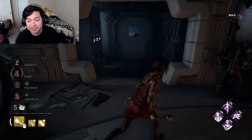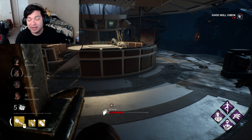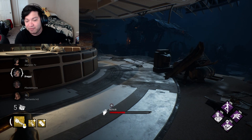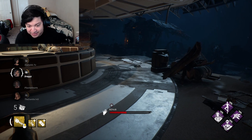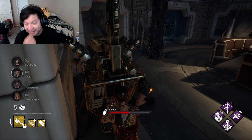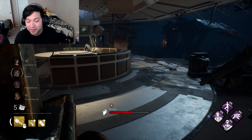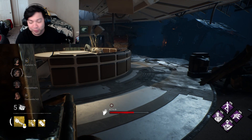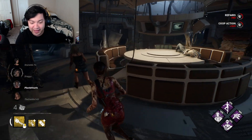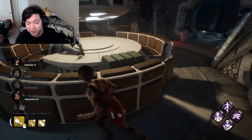Looks like flashlights were the cause of survivors going through lockers and being basically unhittable when it comes to killers. I personally have already witnessed this — I've gone through this so many times and honestly it's annoying, it's definitely not fun for the killer. But it definitely makes for some really funny moments. I'm sure most players have had their fair share — let me know down in the comments.